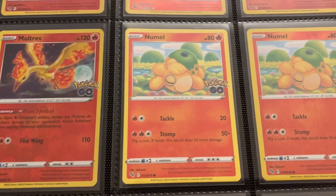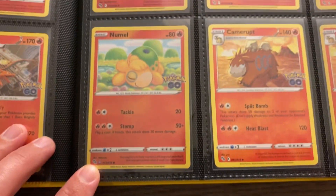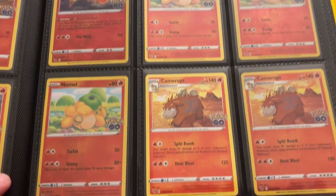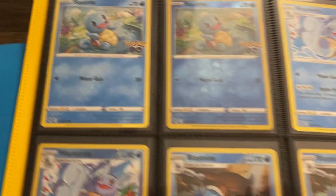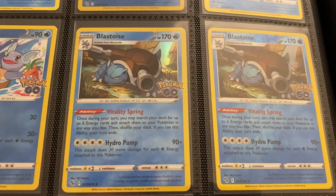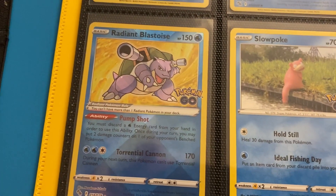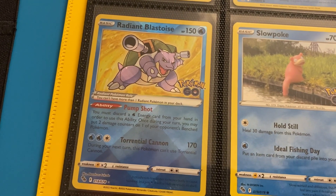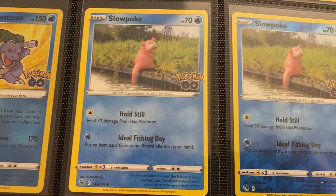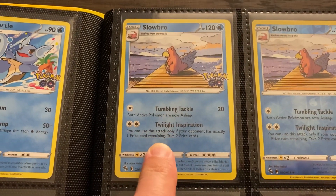Here you can see an example with the three cards, because this right here is the Peel-A-Bow Ditto card, indicated by the Ditto indicator in the bottom left. There are three Numels, and I do like that Numel artwork — it's very cute and wholesome. Got the Squirtles and the Wartortles. It's a very manageable set at its size, so if you're wanting to complete a set that's modern and still easily accessible, this is a good one. The Radiant Blastoise — I feel like that Pump Shot would be good with the Inteleon V-Maxes, but you'd want Alakazam in those decks to be able to move damage counters around.